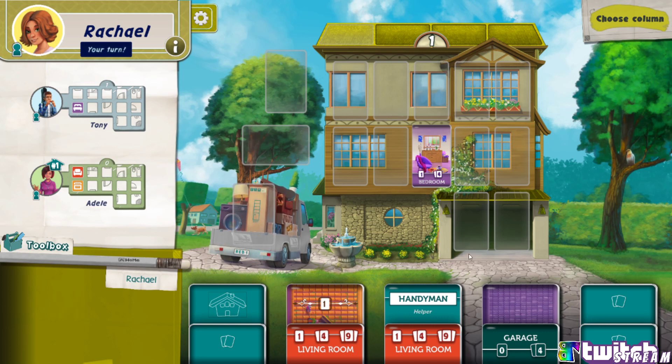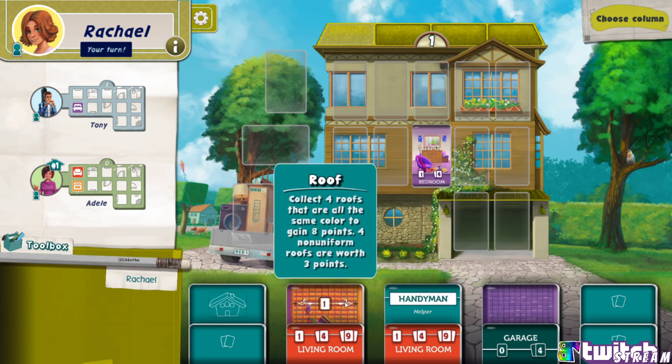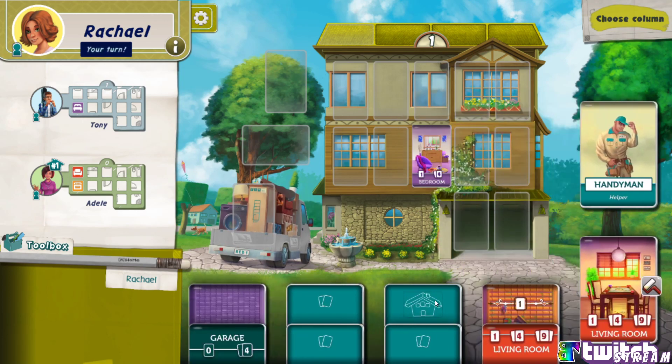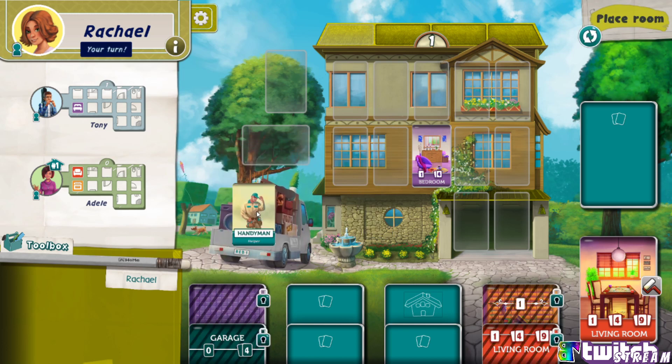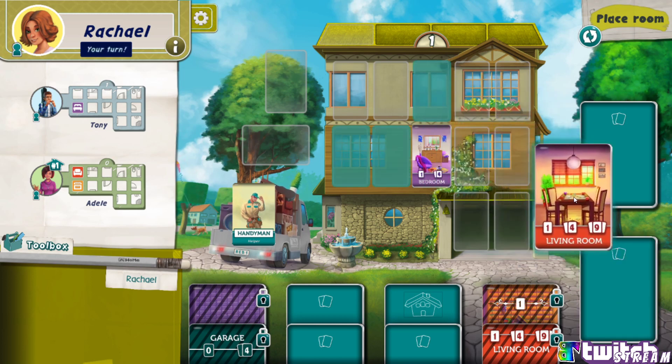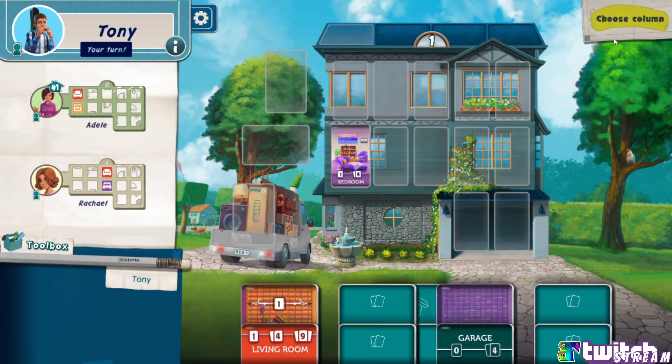I wonder what the handyman does. It's a helper. At the end of the game before scoring you may switch two room cards on your home board — interesting. There are ability cards and room decor cards — that's one of the abilities, they call them helpers. Your roofs all have to be the same color. If you get four of any roofs it's worth three points, and four of the same color is worth four extra points. Any roof that also has a window in it is worth a point as well.